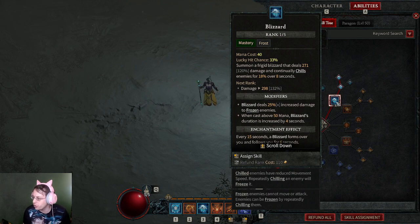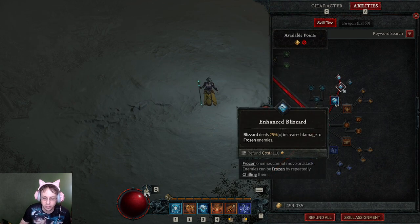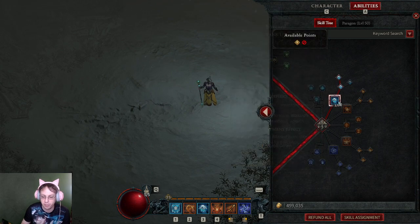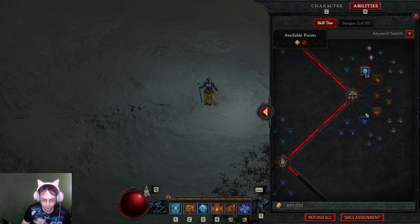I went with Blizzard because in most dungeons that have doorways, you just cast Blizzard in the doorway and it snags most things — with Hydra you don't even have to enter the room and it clears it. With Enhanced Blizzard, it deals 25% increased damage to frozen enemies, and when cast above 50 mana, Blizzard's duration is increased by four seconds for a total of 12 seconds.